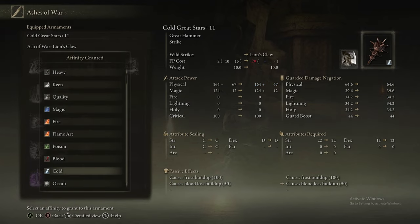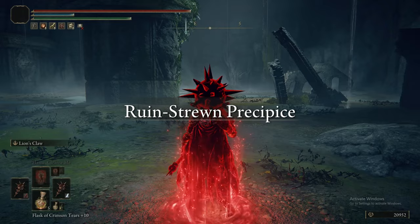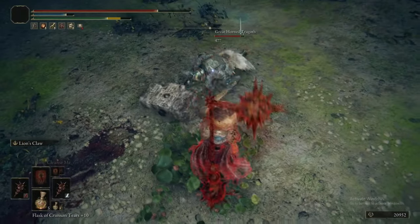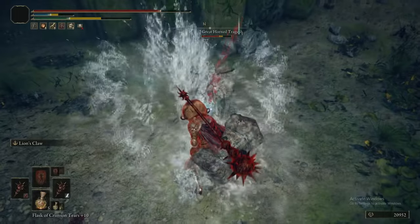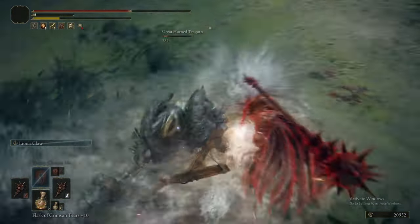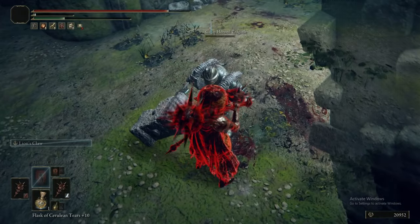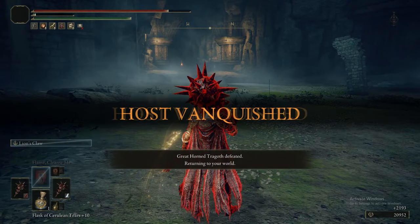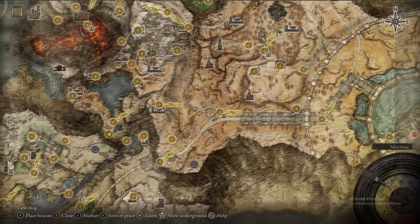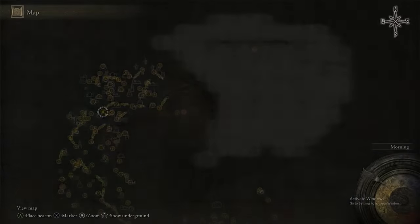For this fight, we're using Lion's Claw instead of Wild Strikes, because Tragoth gets a huge amount of hyper armor on his hammer and he poises through Wild Strikes attacks. But he can't knock you out of Lion's Claw, because Lion's Claw has the property of being un-interruptible. As you see, Lion's Claw is very effective. Tragoth drops the Bullgoat armor set - we knew that was the wrong name. The next two contracts can't be done until Leyndell and Mountaintops of the Giants.